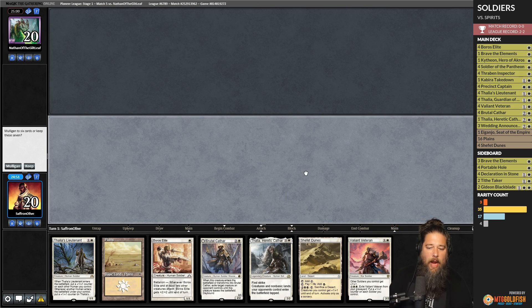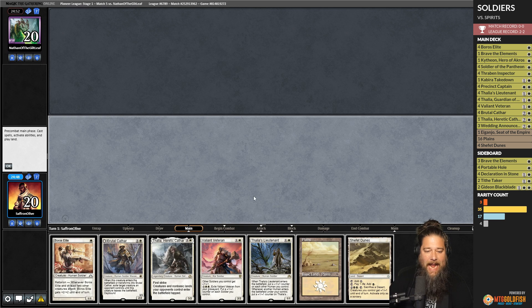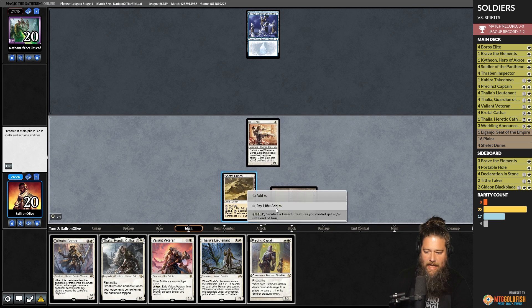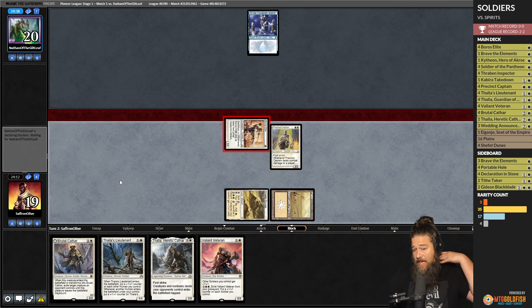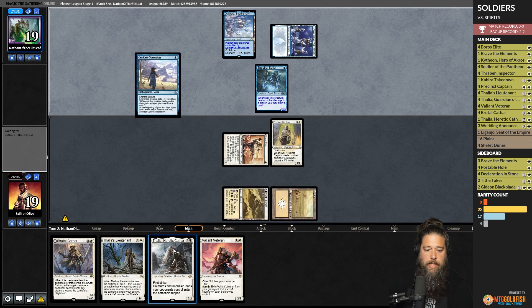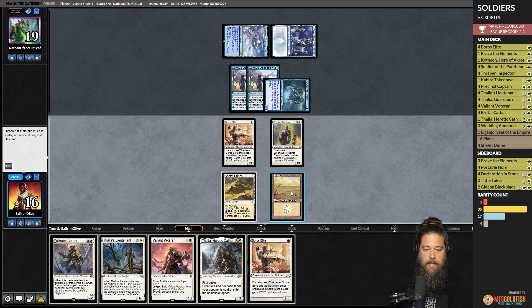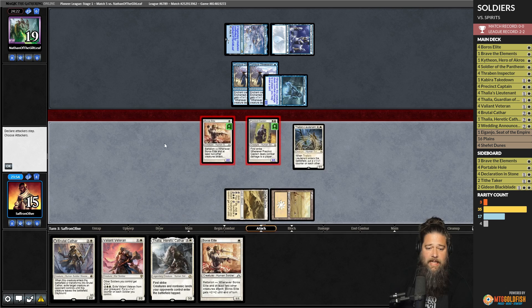Budget magic time, we are Pioneer Soldiering. A great hand on the play — one-drop, double two-drop, double Lord, and a couple of good three-drops. We lead with Boros Elite. Opponent plays Uncovered Island and passes — guessing Spirits. We play Shefet Dunes and Precinct Captain. Opponent flashes something in but no trade. Ottawa and Curious Obsession — opponent is going to draw many cards. We just have to flood the board and hope for the best. We play Thalia's Lieutenant, grow the dorks, hit, and make a token. Opponent is down to 14.